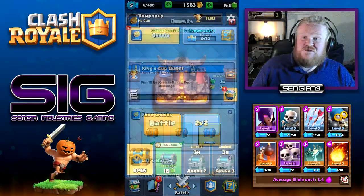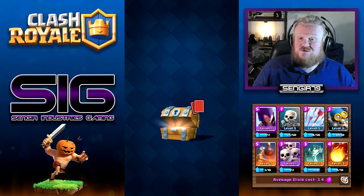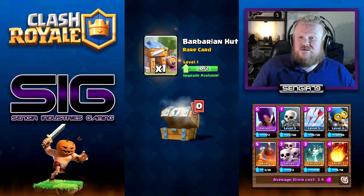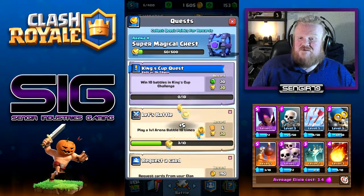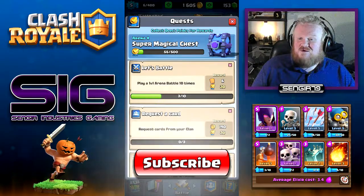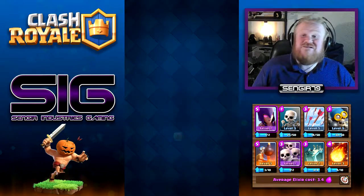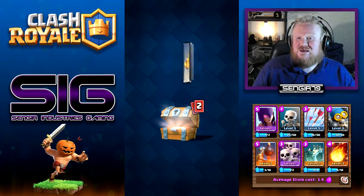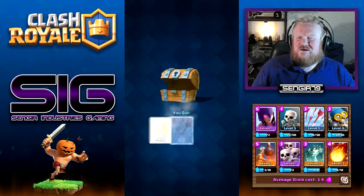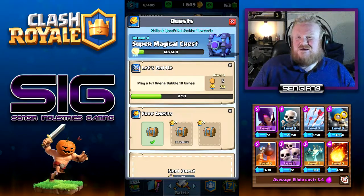We'll have a look at our quests to see what's going on. We have a free chest to collect, so we'll do that. There we go - some gold, arrows, and a barbarian hut. We won't be using the barbarian hut today. I don't have a clan yet, so we'll skip that quest. More free chests - we'll have another one. Gold, arrows, and a barbarian hut. I just got a feeling of deja vu, did you?